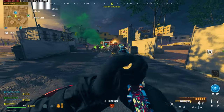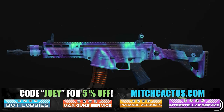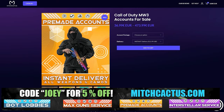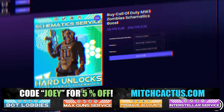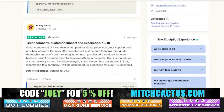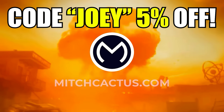Let's take a quick break to talk about my sponsor, Mitch Cactus. He offers a range of services for Modern Warfare 3, including camos for both Modern Warfare 3 and Modern Warfare 2. He's also got pre-made accounts for Modern Warfare 3, zombie schematics boosts, and the nuke skin boost. Over 10,000 customer reviews you can check out yourself. Use code JOEY for 5% off — links in the description. Now let's get back to the video.